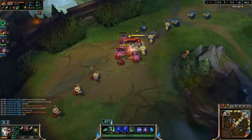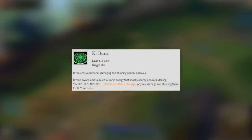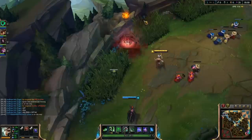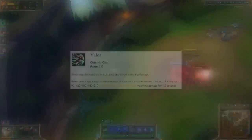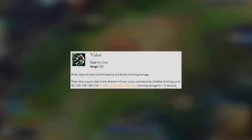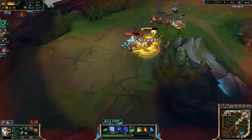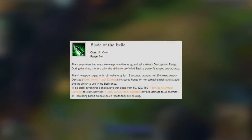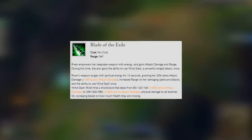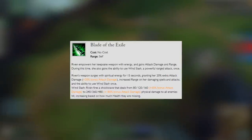At level 2, you'll put a point into Ki Burst — we'll typically be maxing this out last. Riven emits a Ki Burst, damaging and stunning nearby enemies. At level 3, we'll put a point into Valor and max this out second. Riven steps forward a short distance and blocks incoming damage. And finally, we have her ultimate, Blade of the Exile. Riven empowers her weapon with energy and gains attack damage and range. During this time, she also gains the ability to use Wind Slash, a powerful ranged attack, once.